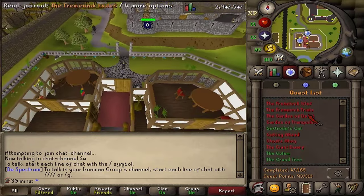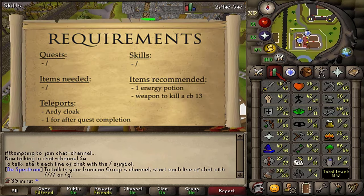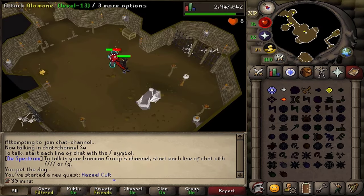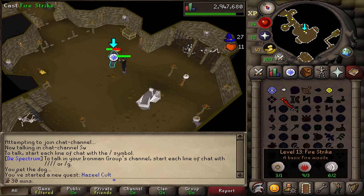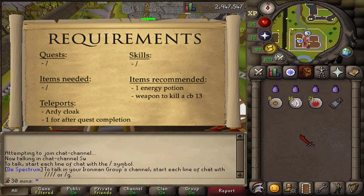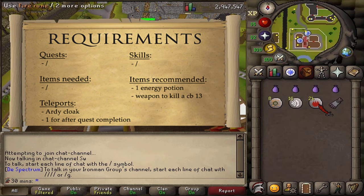Welcome to this guide on how to complete the Hazel Cult Quest. There are no quest, stats, or item requirements. For recommendations, since there are two ways to complete this quest: one way I recommend you bring a weapon to kill a combat level 13, while the other way you don't need to fight, however the quest will take about a minute longer. As always, some way to restore energy — a couple of energy potions or one stamina potion will be enough.